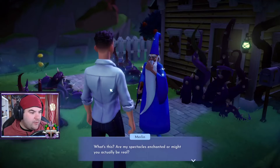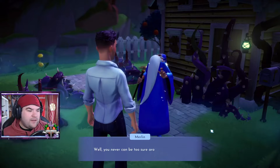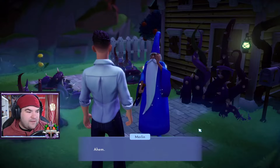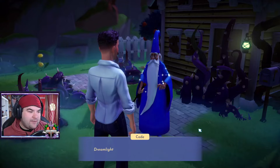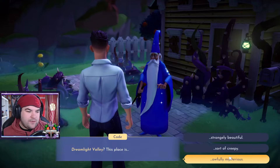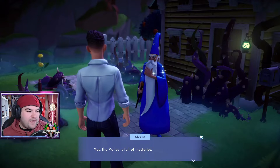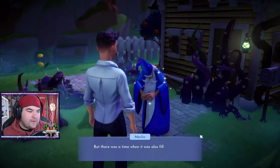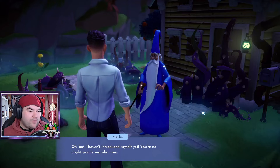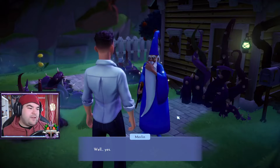I want to see that crocodile. Are my spectacles enchanted? Or might you actually be real? Of course I'm real. Well, you never can be too sure around here. I'm afraid you'll have to excuse me — I haven't met anyone in ages. Welcome to Dreamlight Valley, my friend. This place is awfully mysterious. I feel like I could explore this place forever and still not find all its secrets. Yes, the valley is full of mysteries, but there was once a time where it was also filled with magic and wonder. I haven't introduced myself yet. You must be wondering who I am. You're Merlin — you're a great and powerful wizard, right? Well, yes, but not just any wizard.